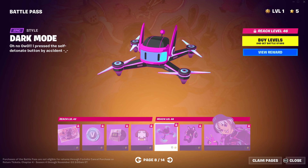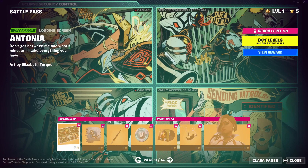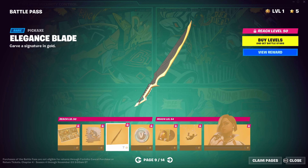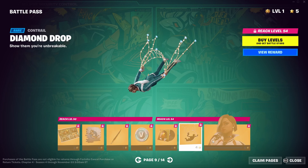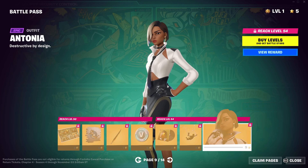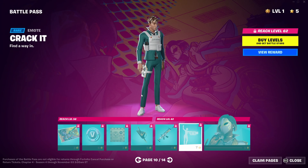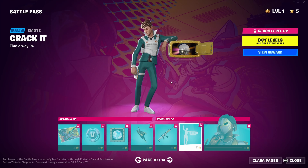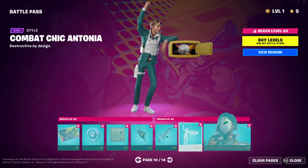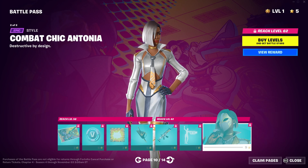That sounds really good. I love this glider. This set is really good. Oh, I love that edit style. Let's see this pickaxe — looks really cool. I love the gold, reminds me of Midas. That music pack also sounds good. The skin is pretty good — not the best in the battle pass, but still really good. The back bling. I love that emote. Combat Chick Antonia — that edit style looks great.